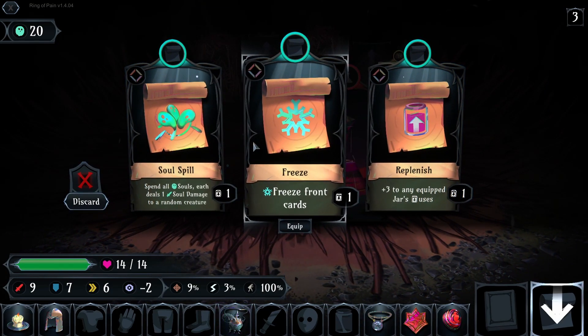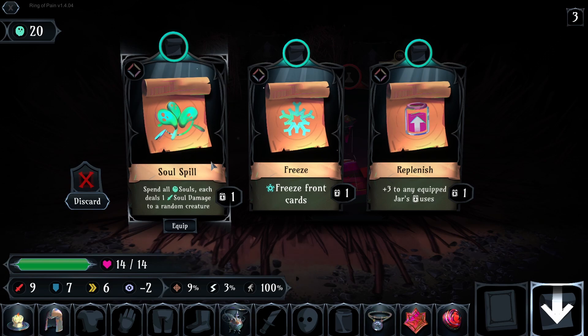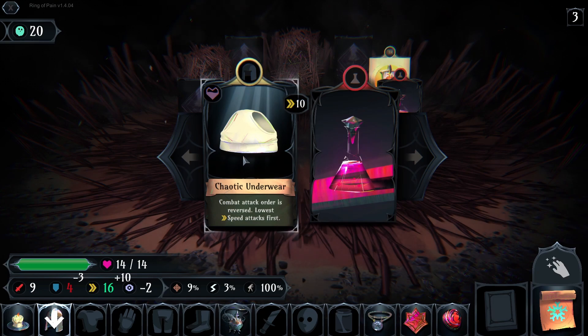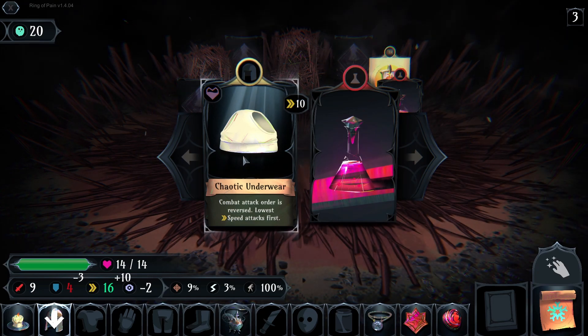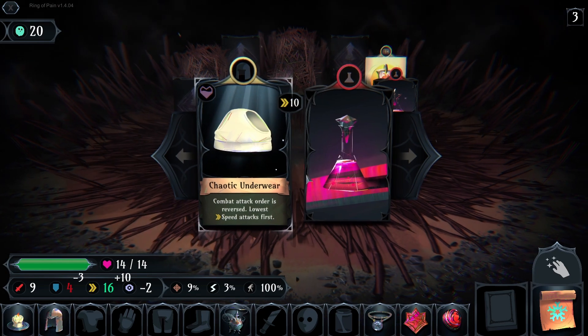Let's take the scroll — spend all souls, each deals one. Now freeze from the card. Combat card order is reversed — lowest speed attacks first. No, I'm not taking that, of course.